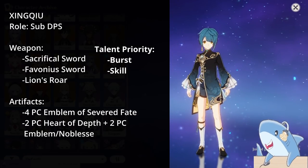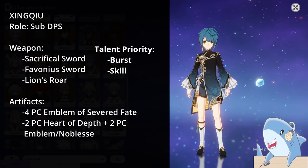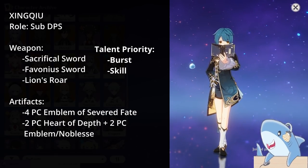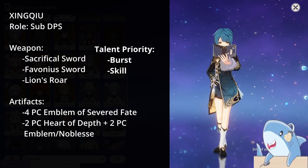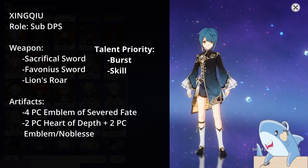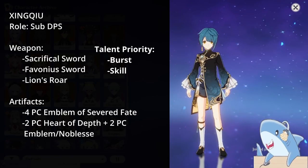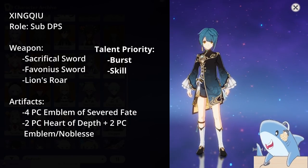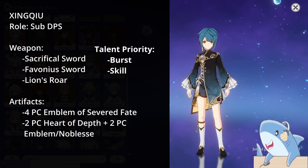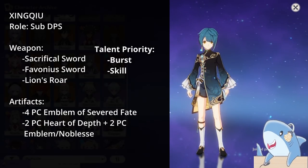For Xingqiu's artifact sets, he's got a couple options. Run a 4-piece Emblem of the Severed Fate, as he needs high Energy Recharge already and the Emblem damage bonus significantly helps his Elemental Burst. If you don't have a good 4-piece Emblem, then 2-piece Heart of Depth with 2-piece Noblesse, 2-piece Heart of Depth with 2-piece Emblem, or 2-piece Emblem with 2-piece Noblesse all work. Headpiece: Crit Rate or Damage; Goblet: Hydro Damage percent; Sands: Energy Recharge unless above ~230%, in which case Attack percent is fine.